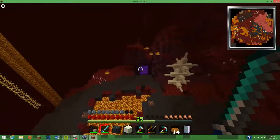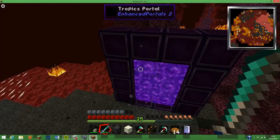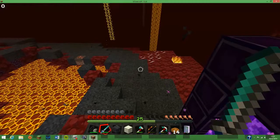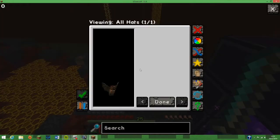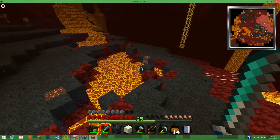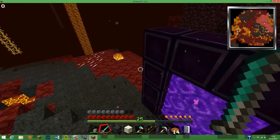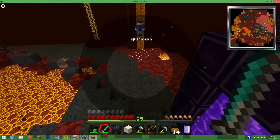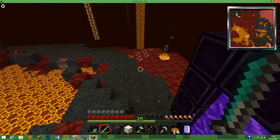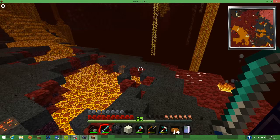By the looks of it, Natura and biomes aplenty have incredibly changed in here. There's a ghast letting off fireballs. I think I might make waypoints or something. These are the wrong buttons. So the Bunk mod — I'll be back in a minute when I figure this out.